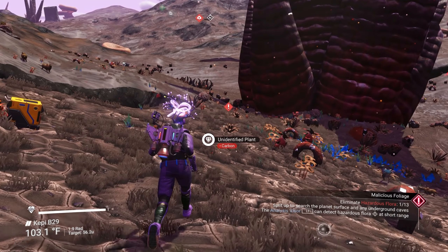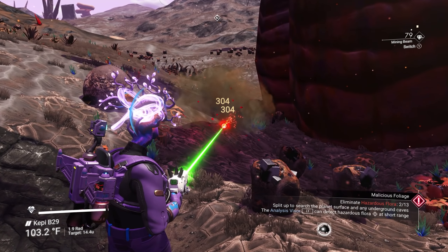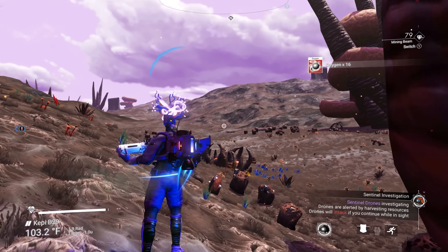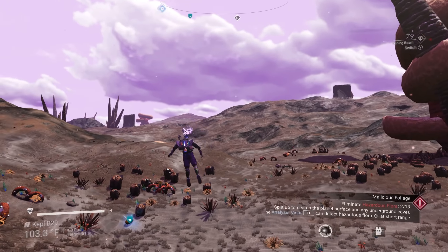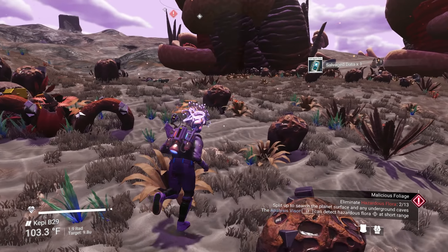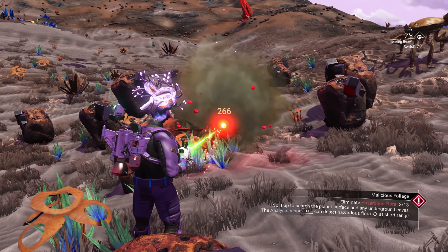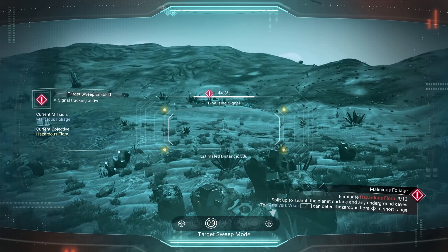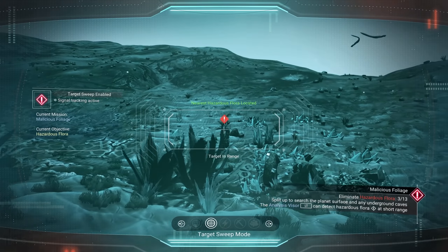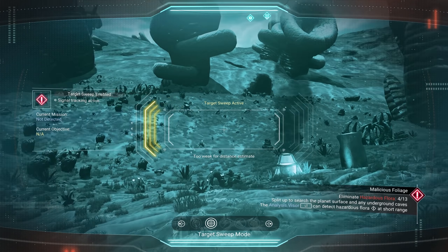As you can see, the bottom right-hand corner of the screen, it says one out of 13. So we're gonna have to kill 13 plants. Let's get out of town so the sentinels don't come after me. There's another buried technology above the ground — I'll take that one too, right next to the mission area. Yeah, you're just looking for those red exclamation points. This is actually pretty easy — I thought it was gonna take a little bit longer to do by myself, but they seem to have them pretty much in the same area.